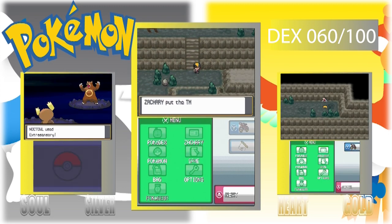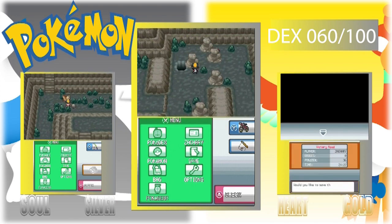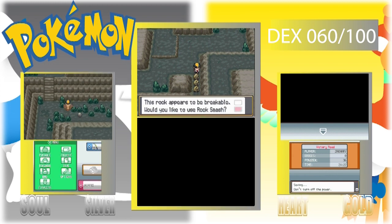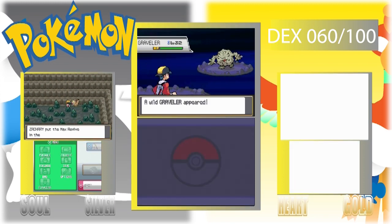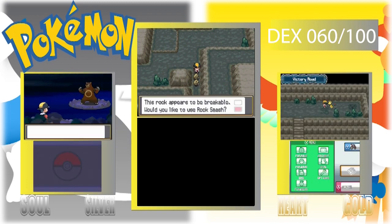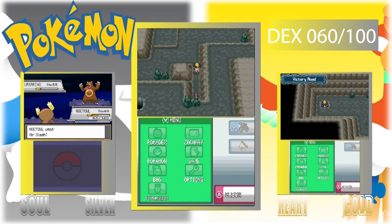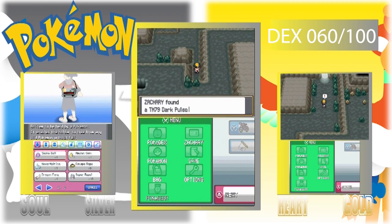We finally got Earthquake! We also had to restart Heart Gold because of technical difficulties. Gen 4 had Platinum, Gen 5 had Black/White and Black and White 2 — I'll be doing something different with those. Gen 6 hasn't been out long enough to do anything. Gen 7 had Ultra Sun and Ultra Moon. And I obtained a Max Ether — there it is, Dark Pulse is the TM.